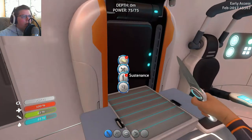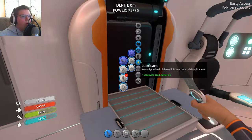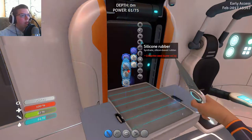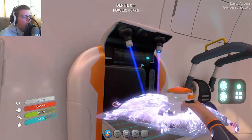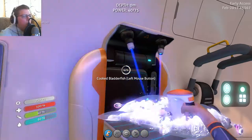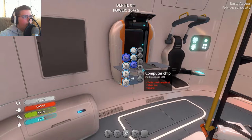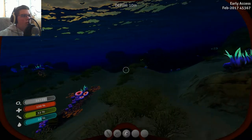Let's grab that and try to make some batteries, and also let's make some food while we're here. I don't think we need to make another CO2 tank. Fiber mesh — creepvine sample, oh I see how to make the fiber mesh now. We need to go back and get some more of that. Air bladder. Keep making some food for us, and we can make a battery — there we go.